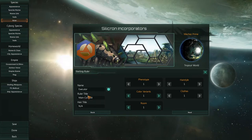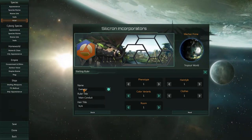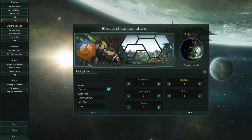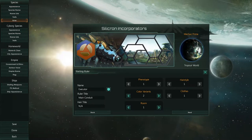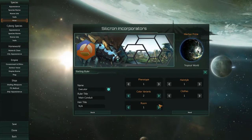I also just took a randomly generated leader — Executor, Main Conduit. I can change his color scheme. I like the blue one — yeah, the blue is nice.